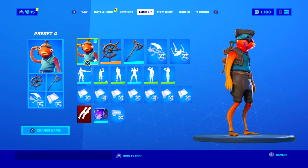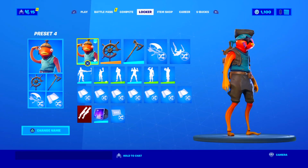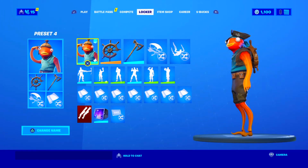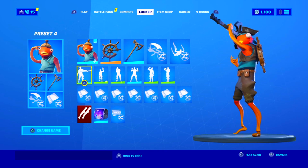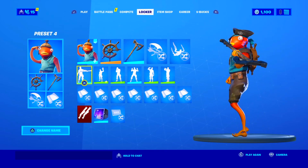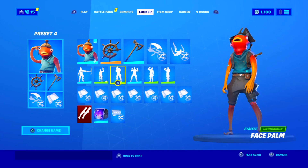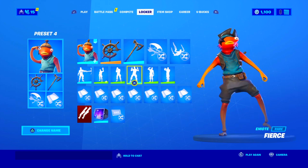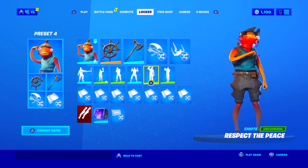Moving on to the sixth combo, we have the pirate variant of the Fish Stick skin along with the mutiny back bling from Season 8 and the specialist pickaxe from the current battle pass. The mutiny back bling is probably the best back bling for the pirate Fish Stick skin — it matches the skin really well and is related to the theme, giving a perfect combo for the pirate variant.